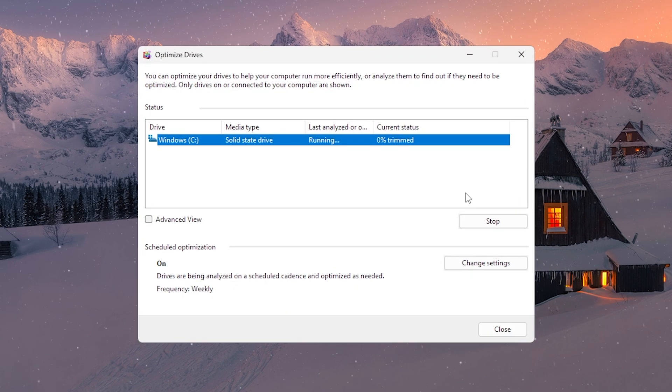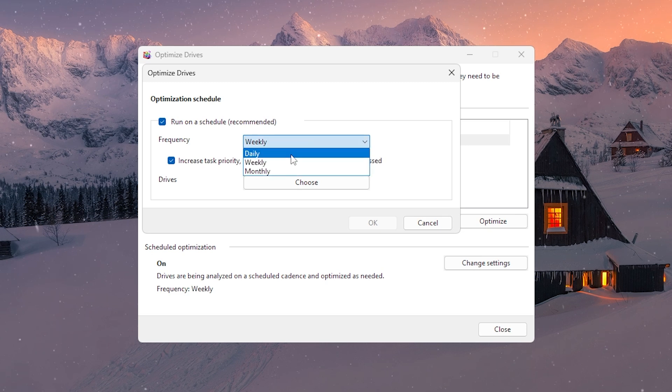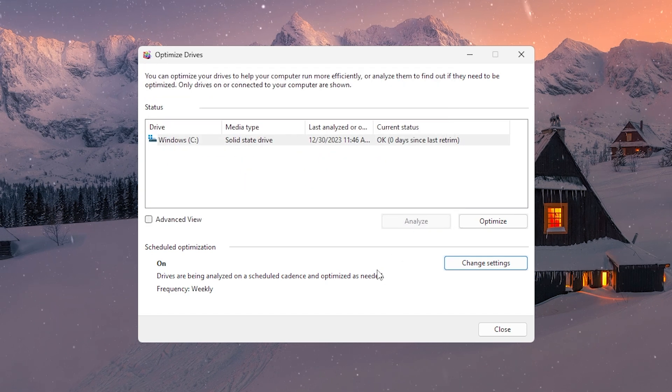It'll start trimming your SSD without slowing it down. For those with hard disk drives or HDD, click on Analyze, and if needed, follow up with Optimize to kickstart the defragmentation. Want to make it a routine? Go to Schedule Optimization, hit Change Settings, and set it to Run Daily. Once it's done, just hit Cancel.